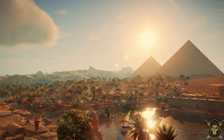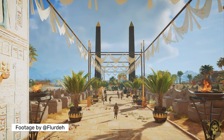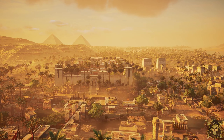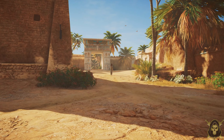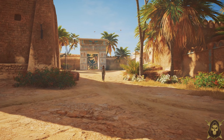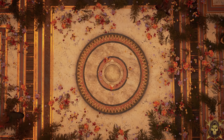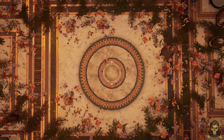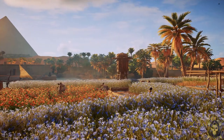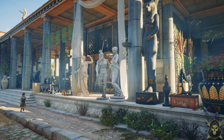Visually, Assassin's Creed Origins is a masterpiece. The game showcases the beauty of ancient Egypt with detailed landscapes, realistic lighting, and atmospheric effects — exploring this world is a treat for the eyes. Moreover, the attention to sound design is exceptional, with rich soundtracks, good music, and authentic sound effects that truly immerse players in the ancient Egypt setting.